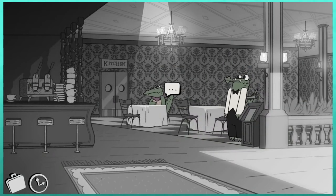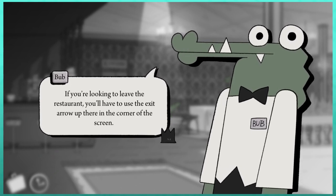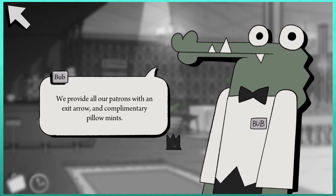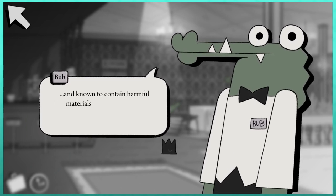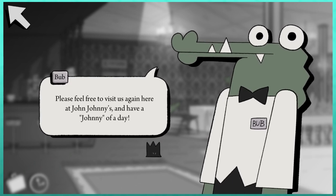What is this waiter doing? I guess we're probably done talking to him for now. Hello, bub. Hello, esteemed guest. If you're looking to leave the restaurant, you'll have to use the exit round-up. We provide all our patrons with an exit arrow and complimentary pillow mints. Okay, where are the mints? Fork over. Feel free to use both outside our establishment — exit and munch as you wish. Just don't mix the two up since that arrow is vintage and known to contain harmful materials such as lead paint, asbestos, and a combination of rat poison and cilantro. Some of us like cilantro. Please feel free to visit us again here at John Johnny's and have a Johnny of a day.